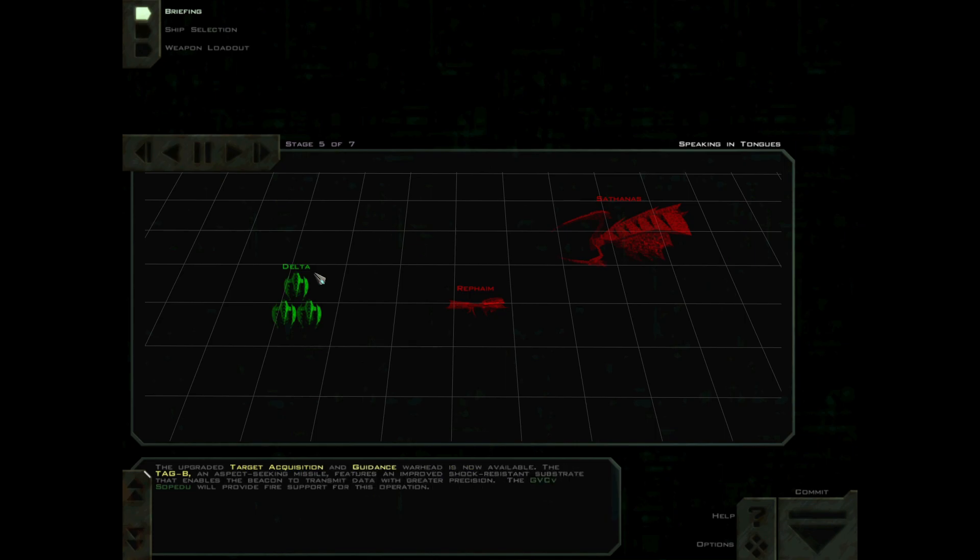The upgraded target acquisition and guidance warhead is now available. The Tag-B, an aspect-seeking missile, features an improved shock-resistant substrate that enables the beacon to transmit data with greater precision.